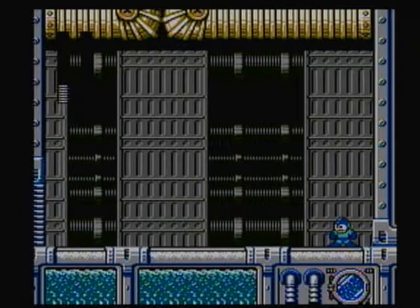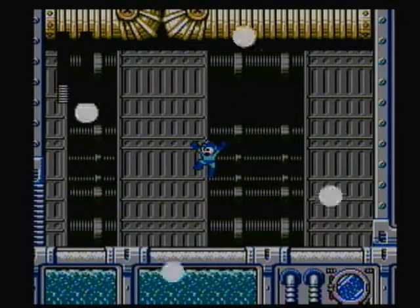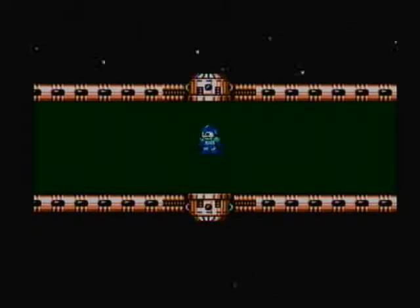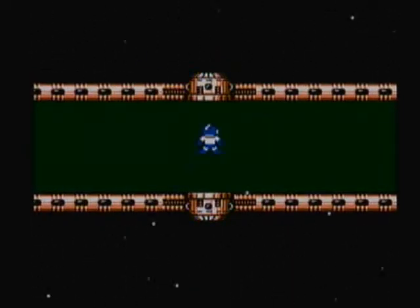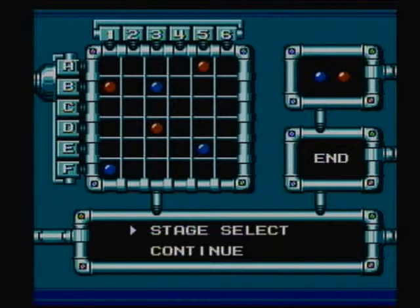That went a lot easier than I expected, actually — even though I was close to dying. One more hit from his body probably would have finished me off. But alright, we're whirling towards freedom, for everlasting peace. And we got the Water Wave. Next time on Let's Play Mega Man 5, we will tackle the next two Robot Masters. So this has been Phoenix Down, and I will see you guys next time.